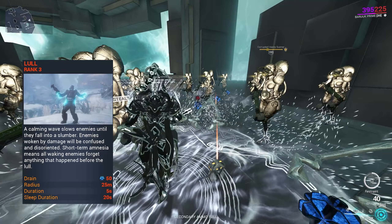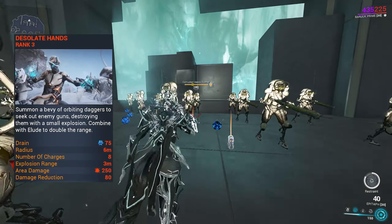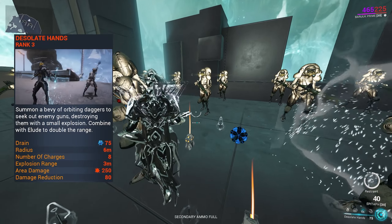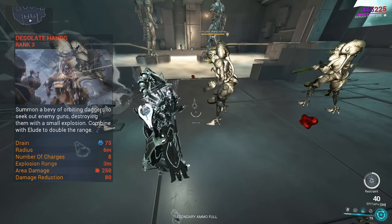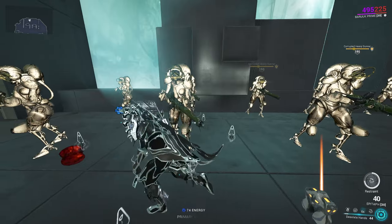Second ability is Lull — put enemies to sleep in a radius that fuels your restraint bar. Third ability is Desolate Hands — Baruch's survivability ability. Daggers float around, seeking enemy guns and disarming them. You can combine this with Elude to double the range, although Baruch's one is the helmet slot, so I would not suggest using Elude.